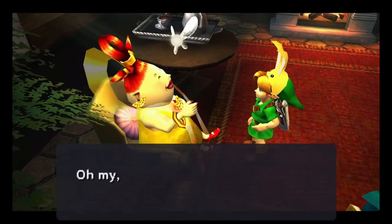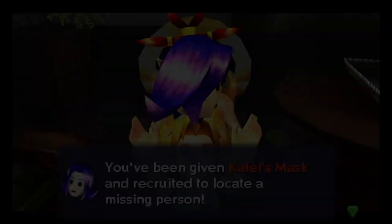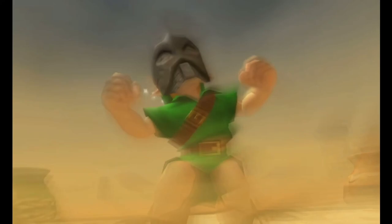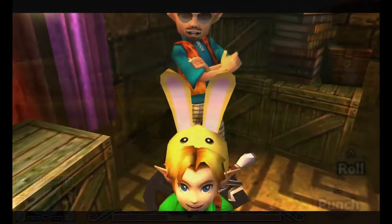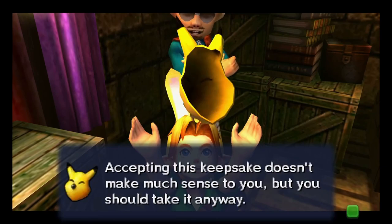Let's start with a group of items that Link can keep every one of: masks. Every mask Link obtains can be taken back with him in time, whether it be made to hunt a missing person or a mask with colossal powers. While many of these masks have obvious magical properties, some seem to be downright ordinary, making it odd that they can travel back in time.